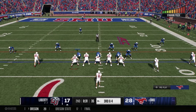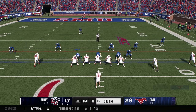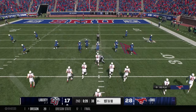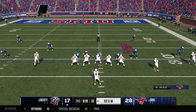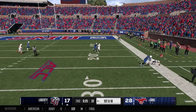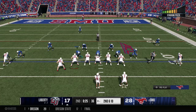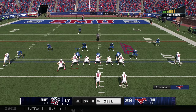Quarterback drops back and hits the same man on the same play for a completion — marked out of bounds. Third and four — in the empty set, quarterback hits the sideline again and stays in bounds. They ran the same play three times in a row. Quarterback drops back again — almost intercepted. They ran the same play four times in a row. If it ain't broke, don't fix it.